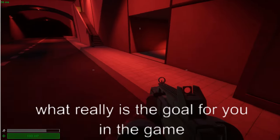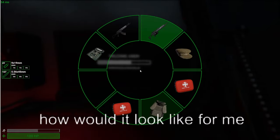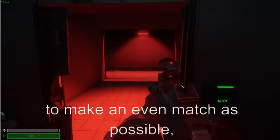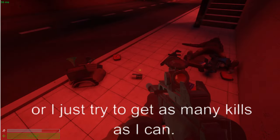Make sure to upgrade your medkits into stims and pills at SCP-914, because pills do instant healing, giving you an edge in combat. Despite all of this, what really is your goal? If you could do everything perfectly, for me it's to make the losing side of a team win, make the match as even as possible, or just get as many kills as I can.